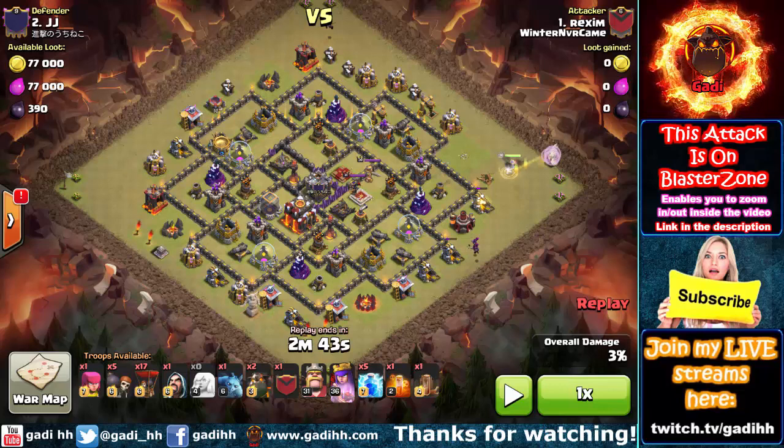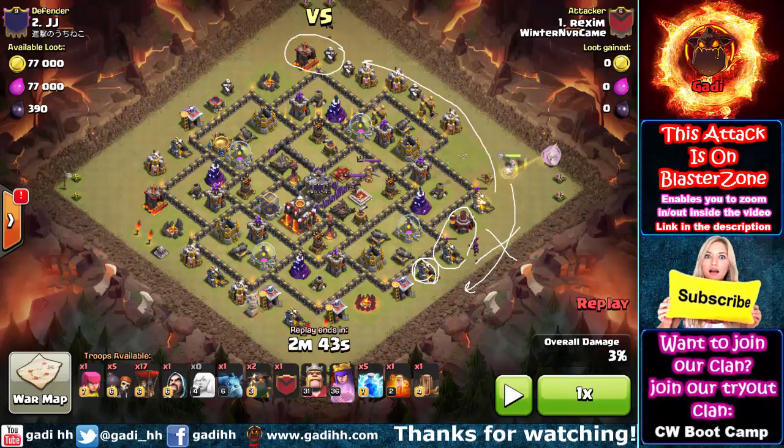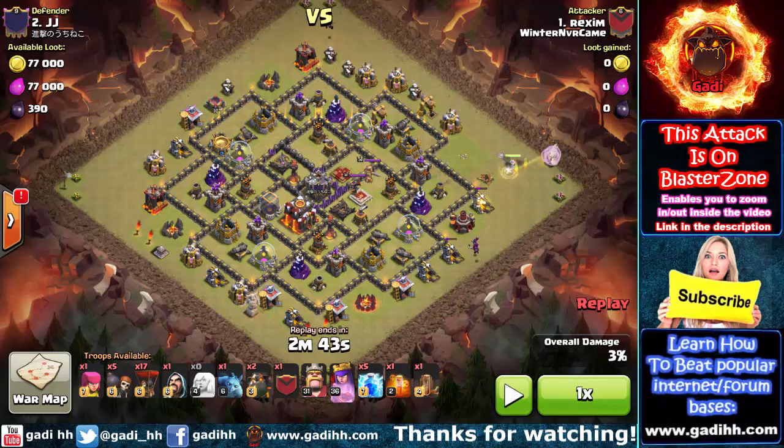The first thing we're going to learn is how to funnel the Walking Queen. One way to do that is by dropping minions or wizards — it depends on the defenses protecting those buildings. Notice that he drops a couple of minions on some dead buildings; this makes sure the queen is not going to go in the wrong direction and instead goes directly into the intended route. His main goal is getting into this compartment with the kill squad.